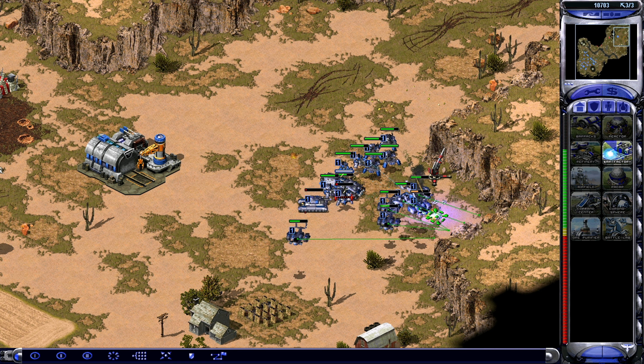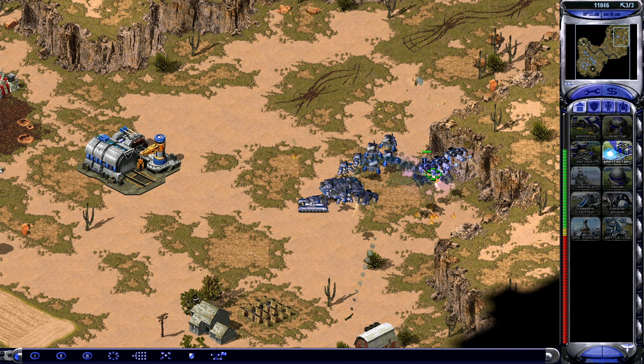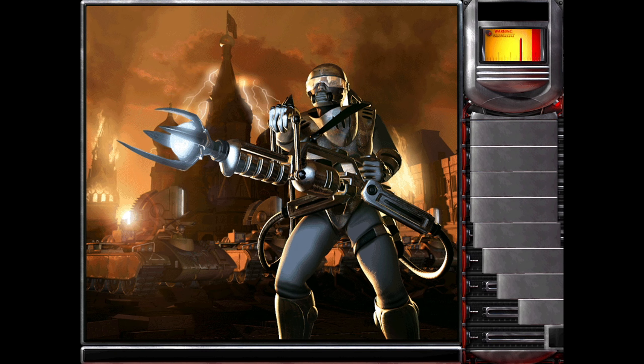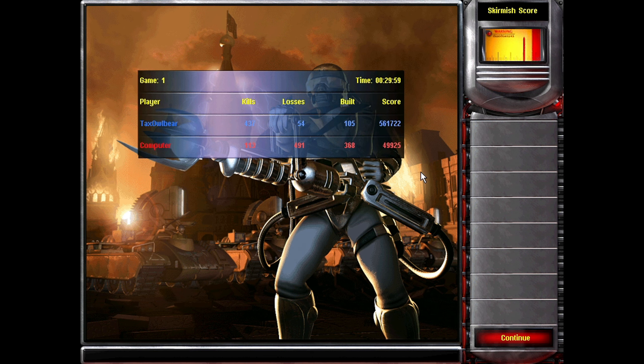Getting there, getting there. Boom — that wasn't too bad. The computer was a tough nut to crack, but I probably should pay more attention to unit composition next time. The AI wasn't too aggressive — this was the Hard AI, but we'll see how we do next time. We're going to play as a different faction. Thanks for watching and see you next time.